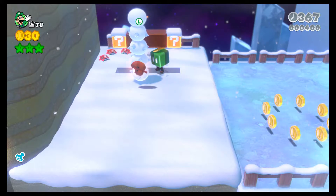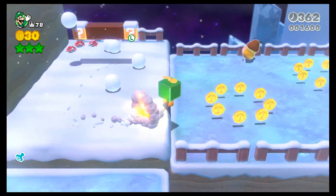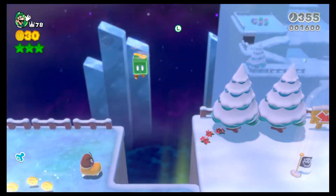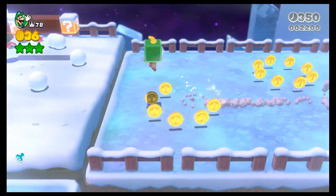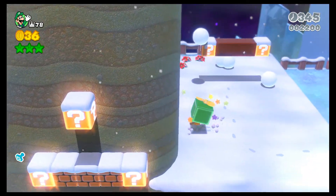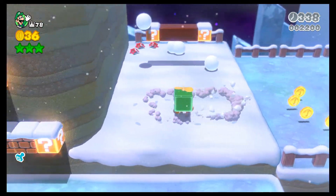And get rid of that Snow Pokey and that. And if you want to do it perfectly, then you want to get rid of this Ice Goomba — it skates really well. So then you've got to build up the fastest speed. Get rid of the snowballs if they're there. You want to build up the fastest speed.